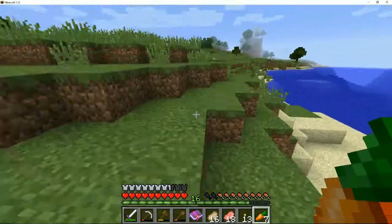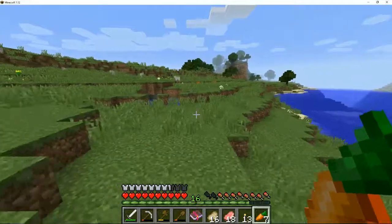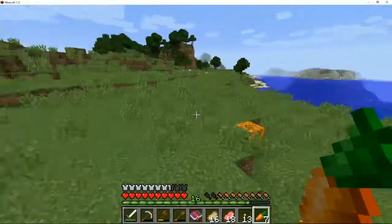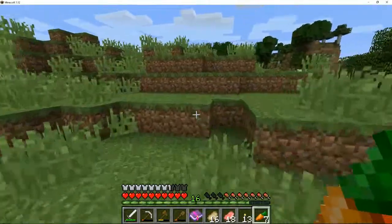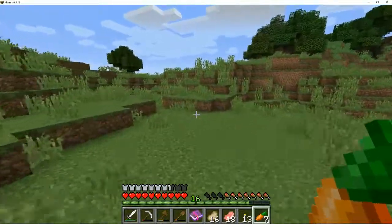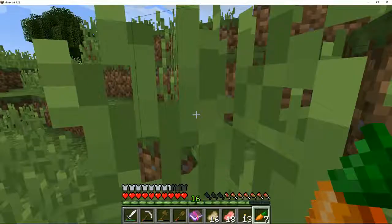I guess we should probably head back to the house. Oh wait, we don't really have a house - that's what we're going to do next. We're going to build a house. Let's go ahead and head back to where the house is and see what I can find for the house.